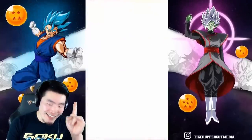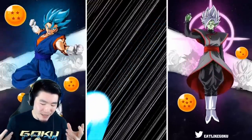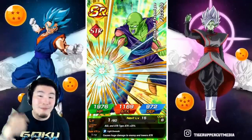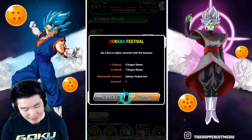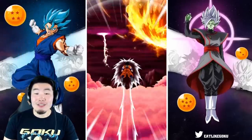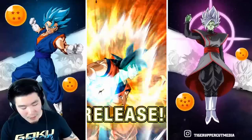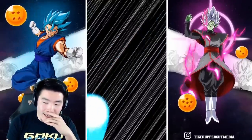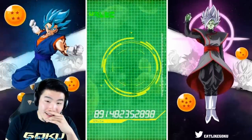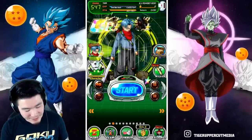I thought it was just going to be Krillin, and then Piccolo had to come in and ruin the party — but wait, at least we got Piccolo! At least we got Piccolo! This is our final single guys. I'm not getting full price stones for this banner, so this is the final single we're going to do.